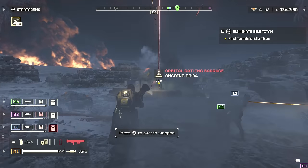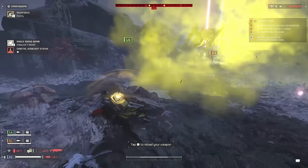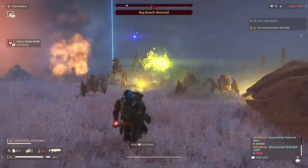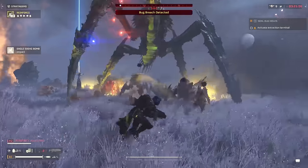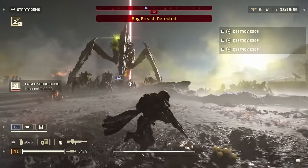If you need anything else, you can also use the rocket sentry, laser orbital, or 500kg bomb. Using the 500kg bomb is pretty easy once you learn what to do: have the biotitan chase you, throw the airstrike sort of directly in front of him, then get in close to bait his attack. When it attacks, it freezes in place and you can dive out of the way. As long as you're not right on top of him, the bomb won't hurt you since the blast radius is pretty small.